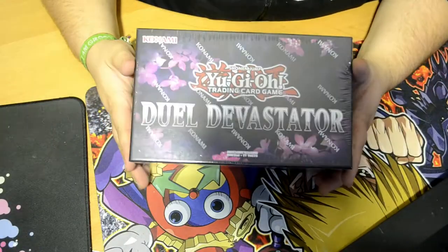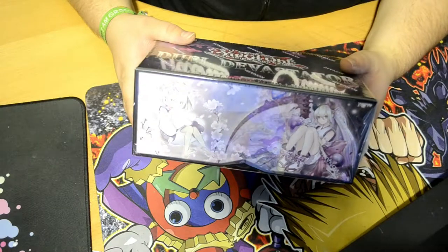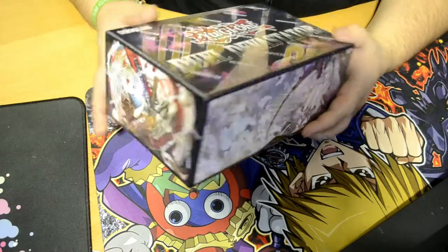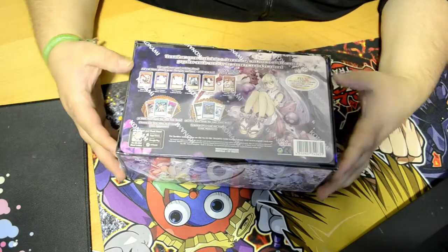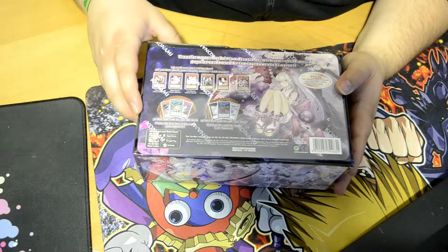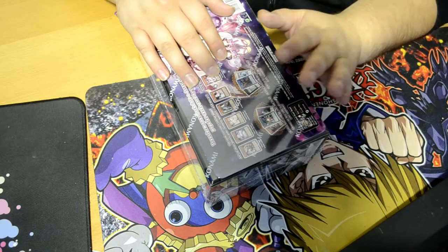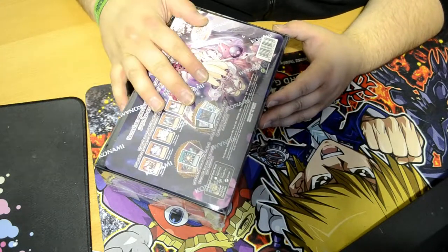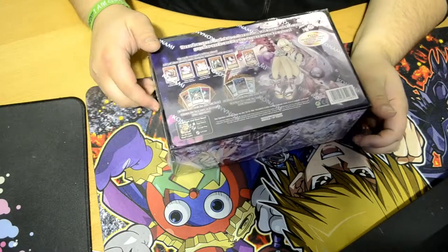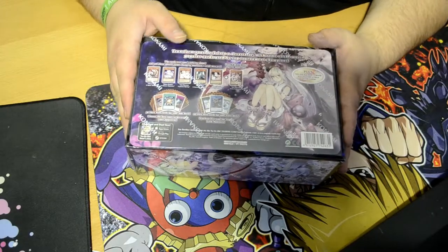So yeah guys, here it is. You've got the Duel Devastator — you can see the artwork on the front, and on the sides you've got all the girls, the ash blossoms and ghost bells. On this side you've got all the information: 'Transform your deck into a Devastator with some of the most popular cards used by the top tournament champions.' It explains what cards are inside, and we also get four field center cards. The field center cards are random — you get four per box, 12 to collect in total. But the other cards are all preset — every box has the same cards, just the field center cards change.